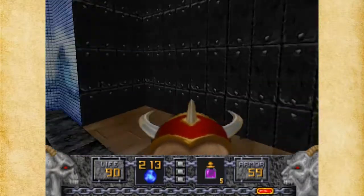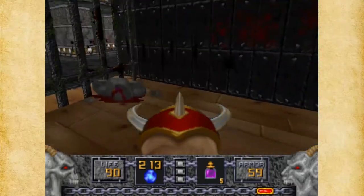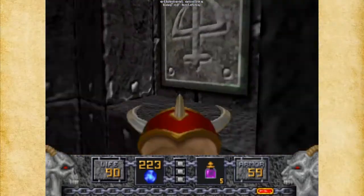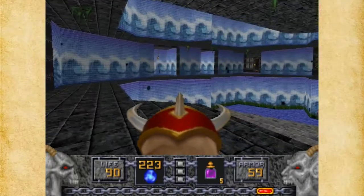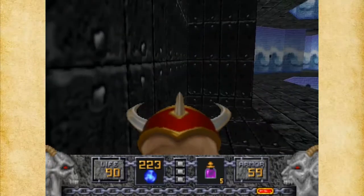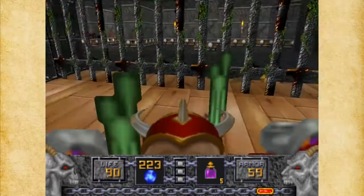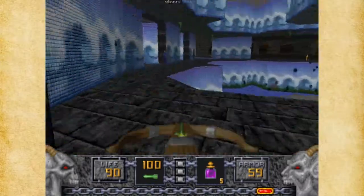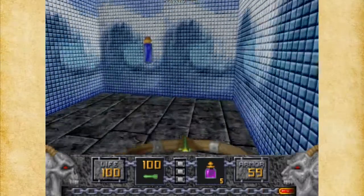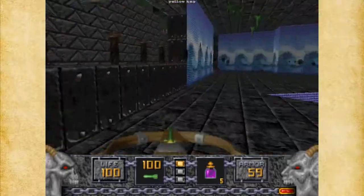This is confusing too, but if you go over here and into that little sector, this little section drops down — you can get over here and hit this little switcheroo. You go down here, and that switcheroo opens up that. This needs to go up here, and you can get the arrows if you need them. I'm already full on arrows, so I might as well use some arrows now. We're good on armor and health.